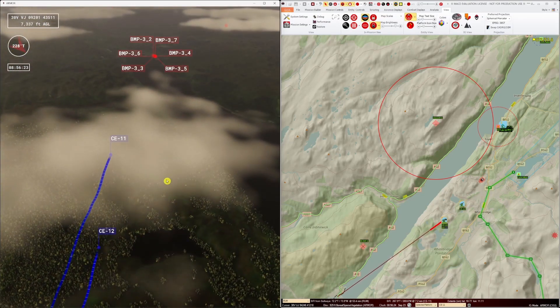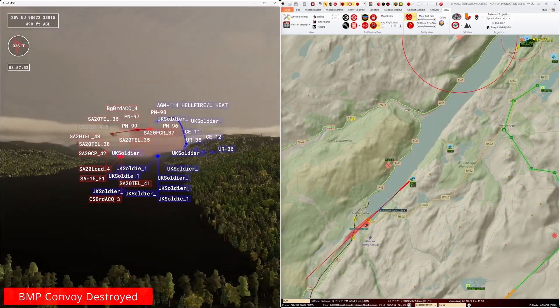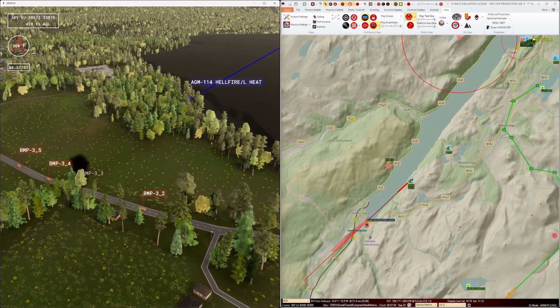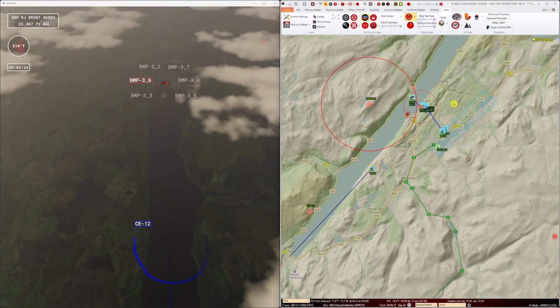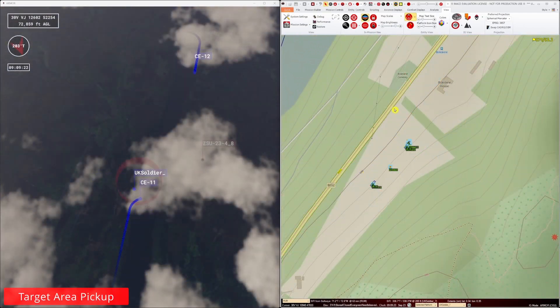The AH-64s continue to engage the enemy targets approaching our target area. Once the SF team is complete, the CH-47s return and pick up the team, before joining up with the AH-64s and returning to base.